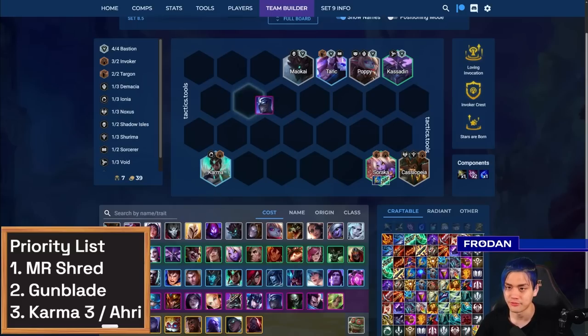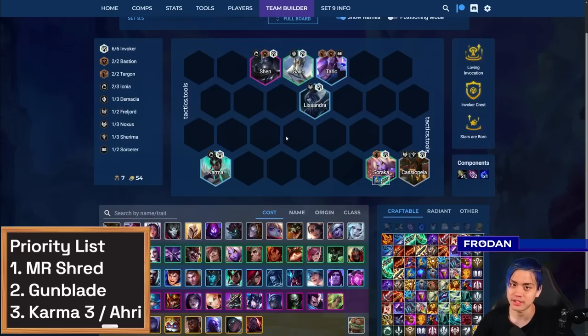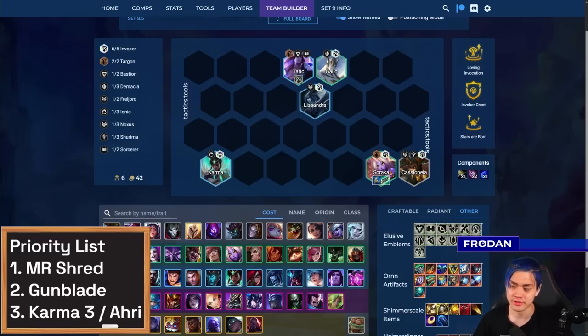At level seven, you find Karma and Shen, cut all the different Bastions, and want to get to six Invoker as fast as you can. Sometimes if you're able to have that plus one Invoker, you can just roll for it at six if you cut Shen and add the Invoker Emblem — and congrats, now you have six Invoker at level six.